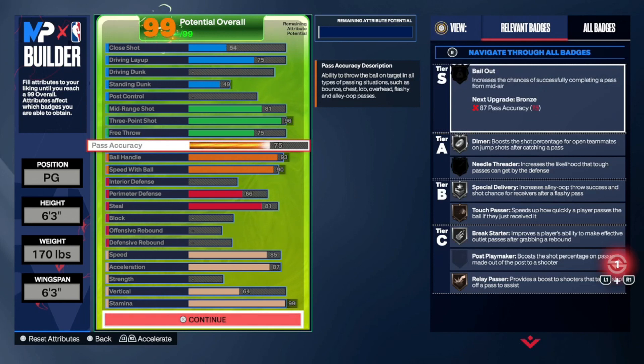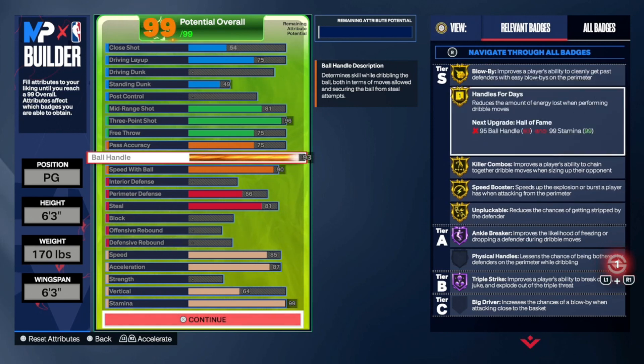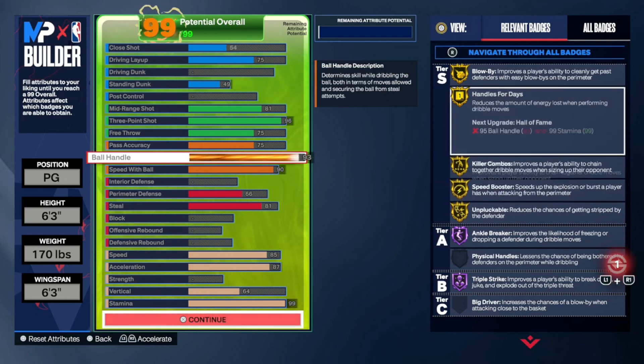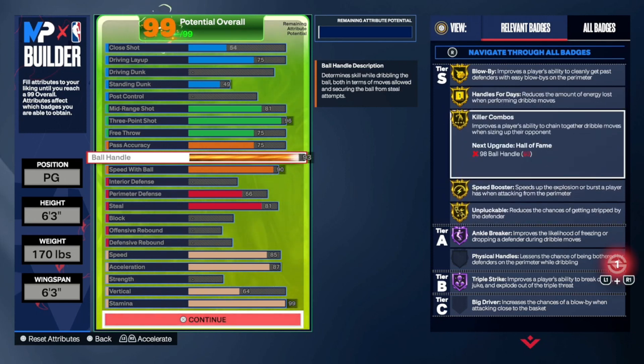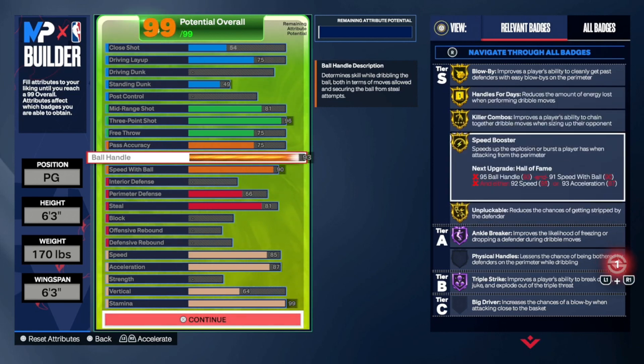Let's go to the playmaking. 75 Pass Accuracy — I'll explain this right now. 75 Pass Accuracy still feels like you're throwing with 86; not much of a difference. Maybe you'll throw some bad passes, but this is what comes with the build — you have to sacrifice something. 93 ball handle gives you gold Blow By, which will make you blow by your defender very easily, gold Hands for Days, and gold Killer Combos — these are pretty self-explanatory, basically the same as last year.